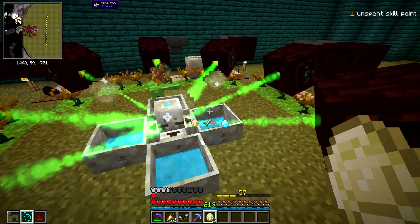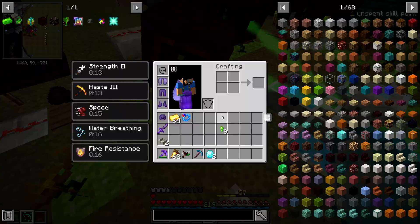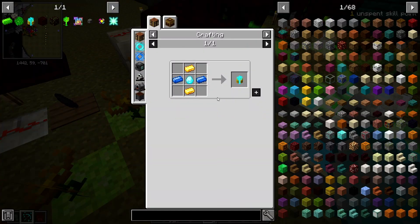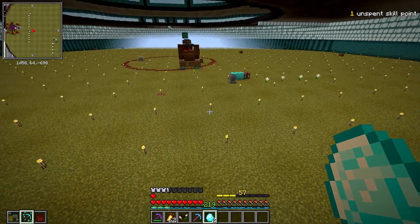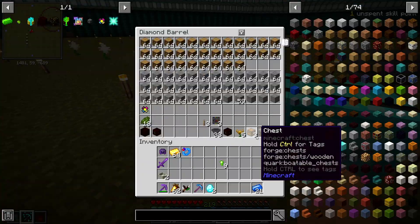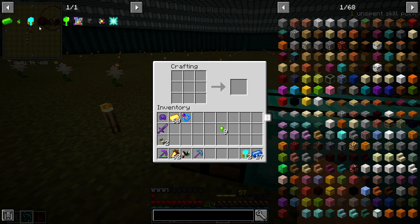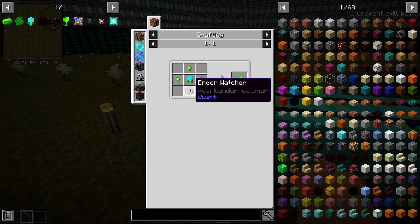We have mana coming out the wazoo right now, so that's great. Let's get both of these things turned into mana diamonds. That should allow us to make two of the pylons, which I need my gold and mana Terrasteel for — let me grab that. My gold's already in my inventory. We need two of those.